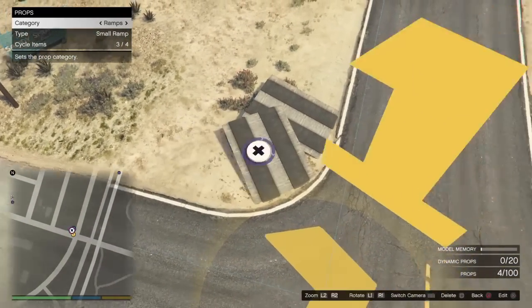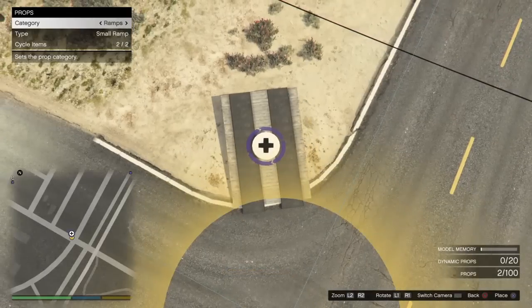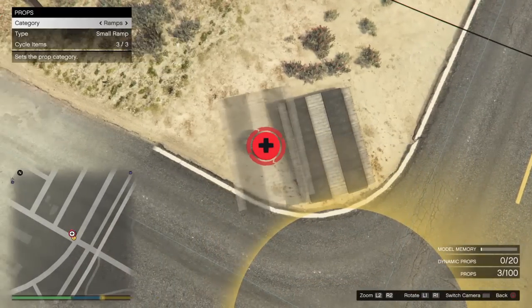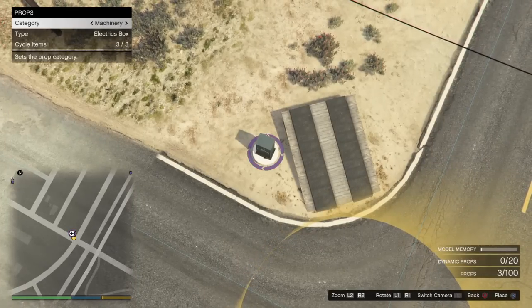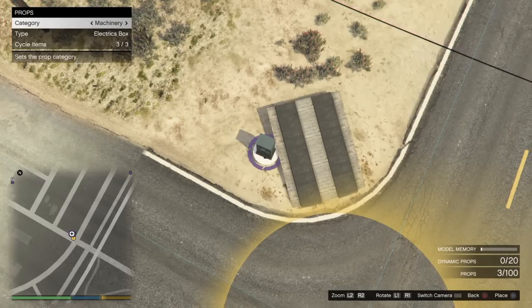In order to create this you need ramps, and you start by placing your first ramp on the apex of the corner. You see me place it here but it's actually placed wrong — it needs to be more to the center of the corner. Then you want to go ahead and switch to machinery.